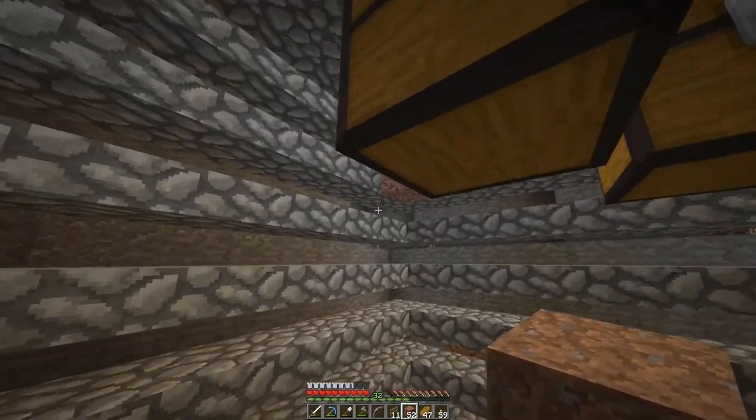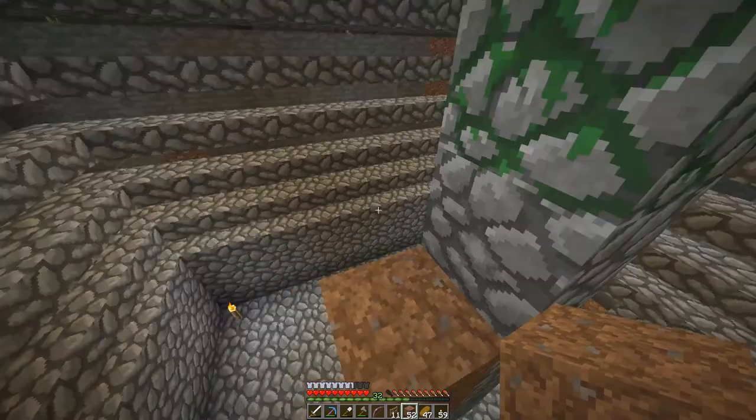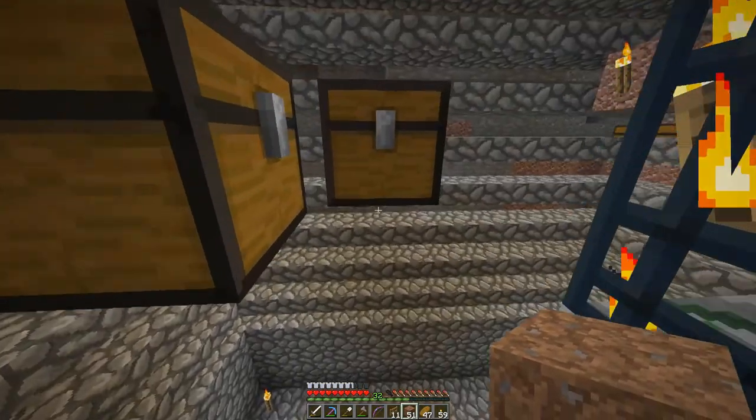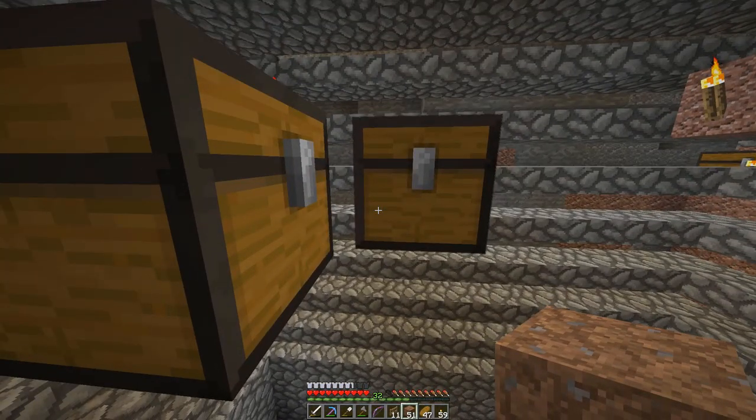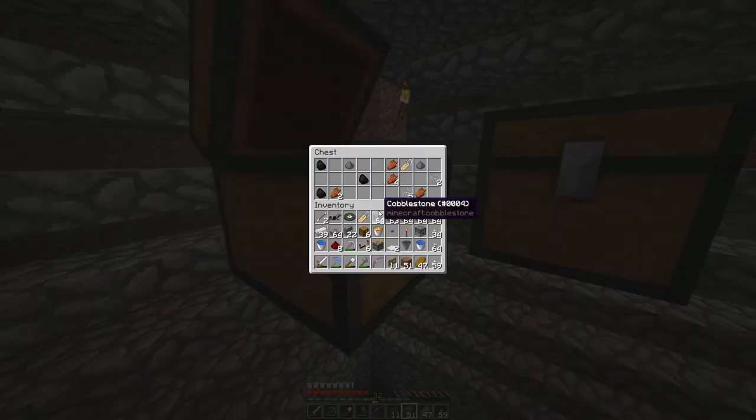I've also got granite in the corners — that's our light blocking for turning this thing off. So, first opening of the chest — let's see what we got. Not much. Not much at all. Probably should not have brought all of this stuff here.